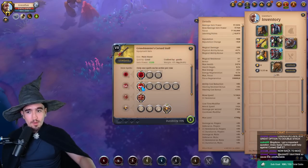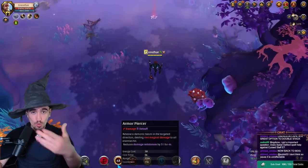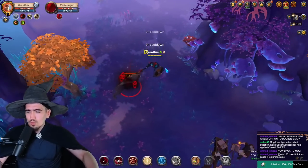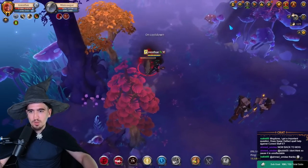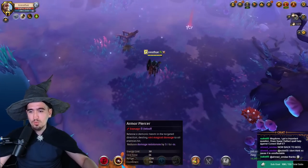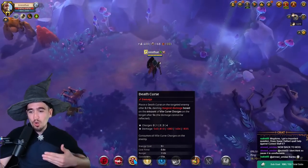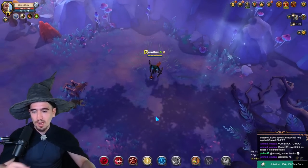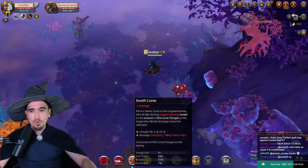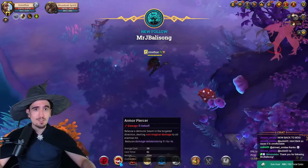Curse staffs are insanely strong right now. The other W option is a piercer — it's a skill shot, meaning you have to aim and actually hit it. It has an insanely long range and on top of dealing damage, it also reduces enemy damage resistances by 51. The way you use this is: stack your target normally, put your E on them, and right before the E pops, lower their resistances with the piercer. The debuff lasts four seconds and the E pops after five seconds, so use the E first, then the W so the W doesn't run out. You can also throw a poison right before the E pops, reducing enemy resistance by a total of 81 — which is huge.